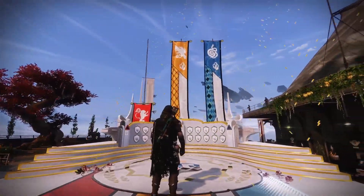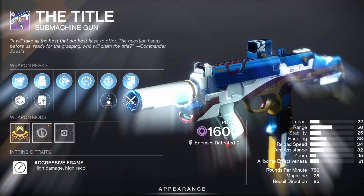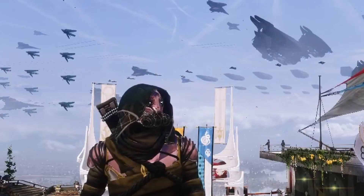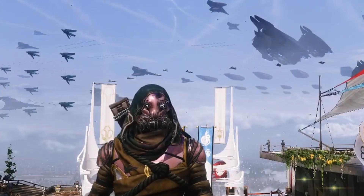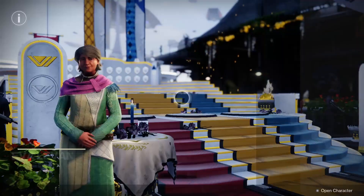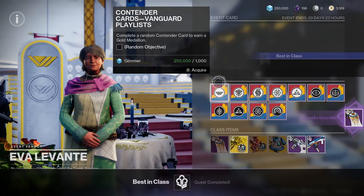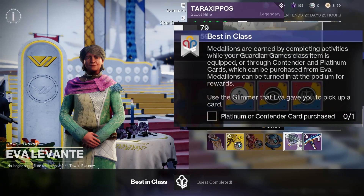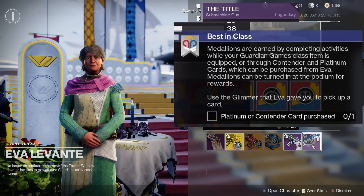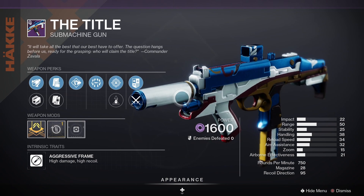Guardian Games are here and the title is up for grabs. Let's go to grandma Eva, pick up her class item, and get this show on the road. The only way to get these medals is by doing activities with the class item on, or by picking up contender and platinum cards from Eva herself. The title void SMG is back with a few new perks.